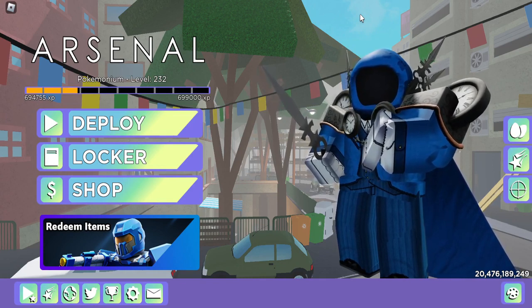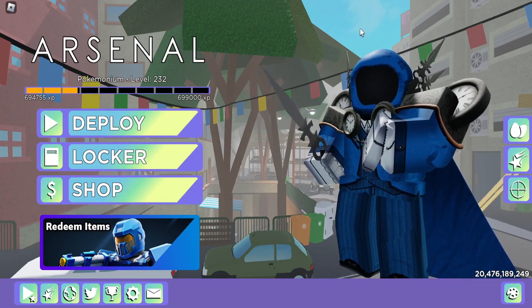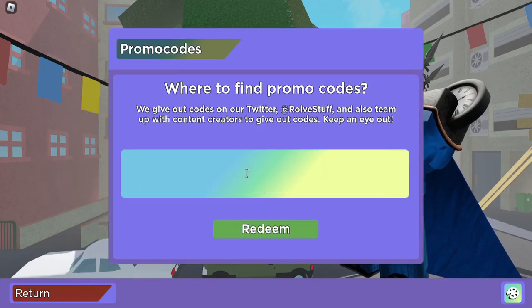Now let's get into the codes. If you don't already know, to enter codes in Arsenal you want to come down to the bottom left-hand corner where it says codes with the Twitter bird, and let's get started. These are in any random order.